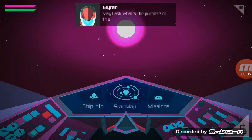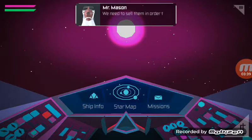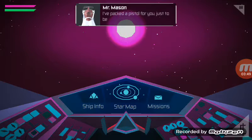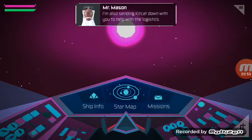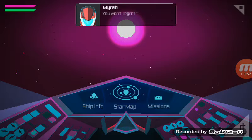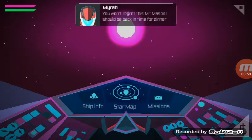May I ask, what is the purpose of this mission, Mr. Mason? We need to sell them in order to purchase supplies for the shop. We're running quite low, I'm afraid. Fantastic! I'm so ready for this. I packed a pistol for you just to be on the safe side. I'm also sending Kit Kat down with you to help with the logistics. You won't regret this, Mr. Mason. I should be back in time for dinner.